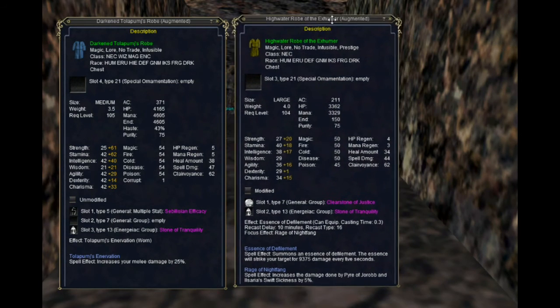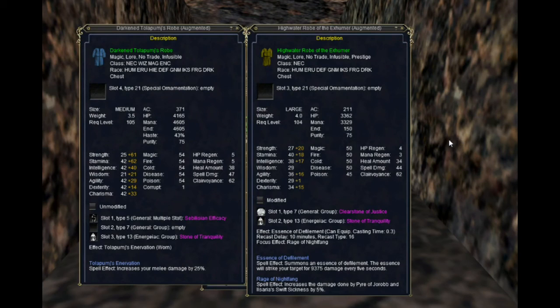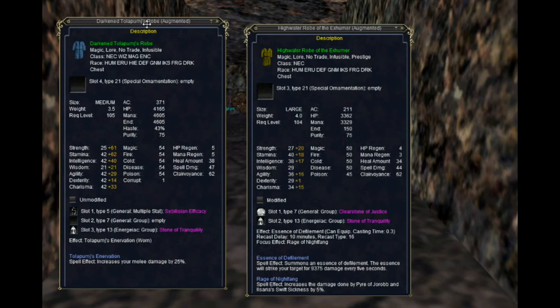I just looked it up and the robe I'm wearing is actually from The Darkened Sea, which was released a few years ago. So yeah, I need to upgrade, but it won't be for this robe. I guess I've been meaning to upgrade — gear doesn't mean a lot to me these days. I really don't care what I wear as long as it has a few hit points and mana and focus effects. I think the group version of the robe should be a little bit better dropping in Old Seb. That should just about do it, everybody — have a good rest of your week, and I'll make some more videos soon.